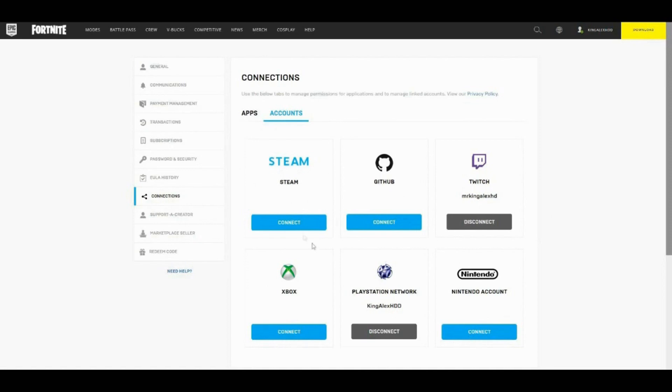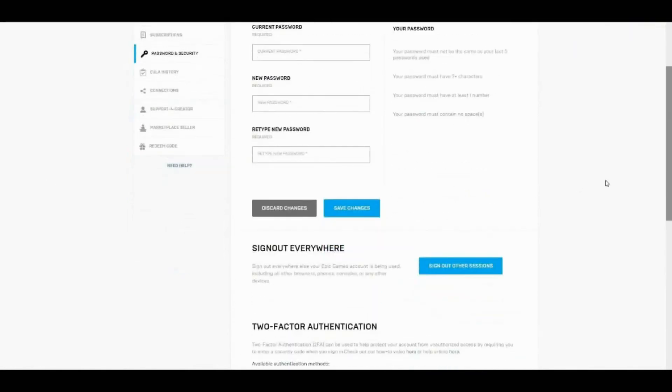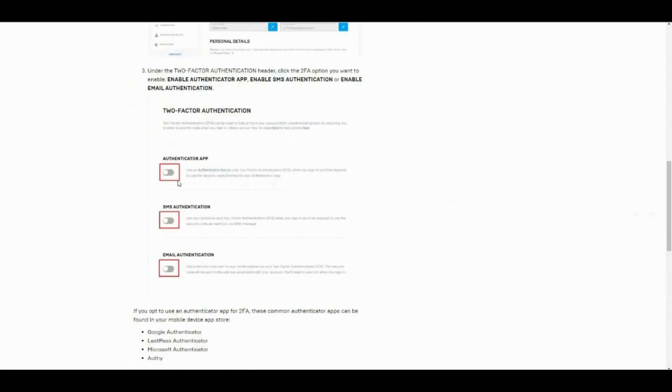All of it — PlayStation, Xbox, Nintendo, PC, or even mobile — all connected to your Fortnite website account. Once you connect that, go to where it says Password and Security and click on that. Once you're there, scroll down.